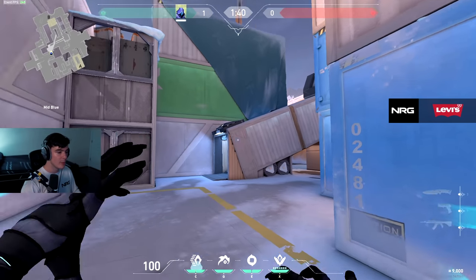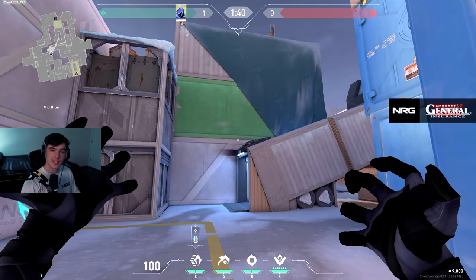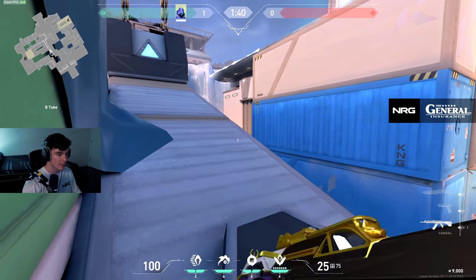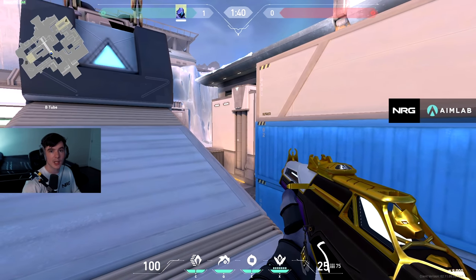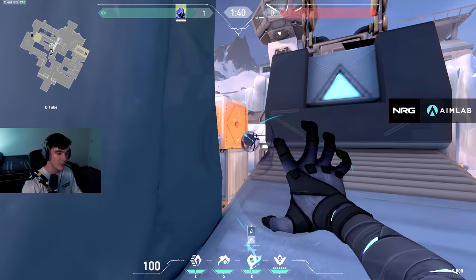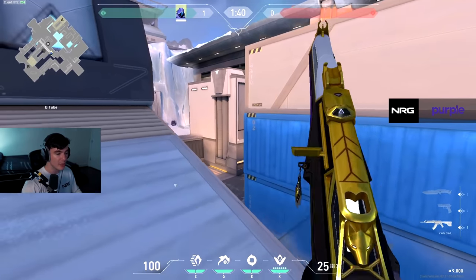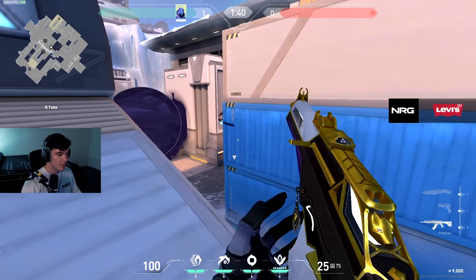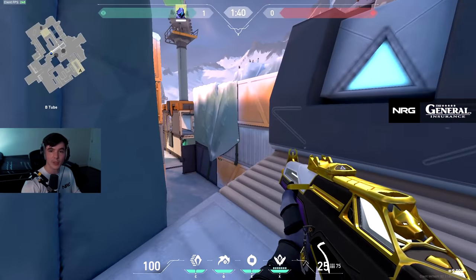As Omen you have your teleport and can teleport up on the tube pretty easily. I'd recommend teleporting to this specific corner — if you teleport anywhere else the enemy can see you and take you out immediately. While up here there are a ton of angles to cover, so I recommend eliminating some using smokes. You can make a one-way on top of this to block off kitchen, throw your boiler smoke to block off boiler and play different angles, or even smoke on top of this crate to block off some of these angles here.